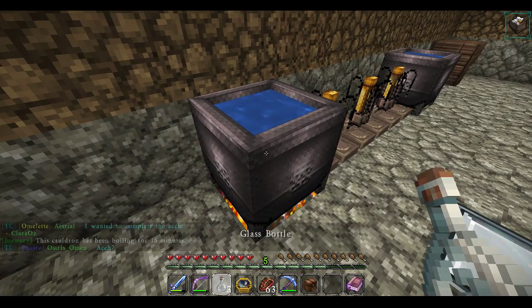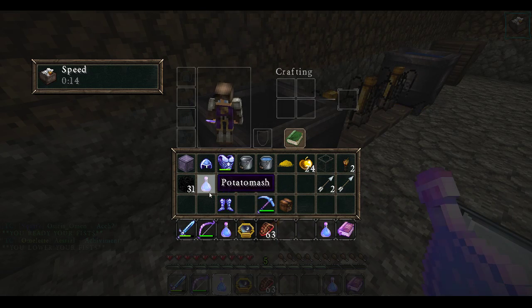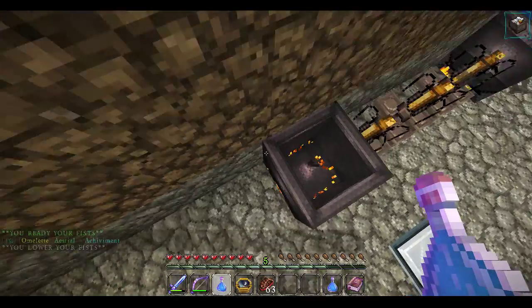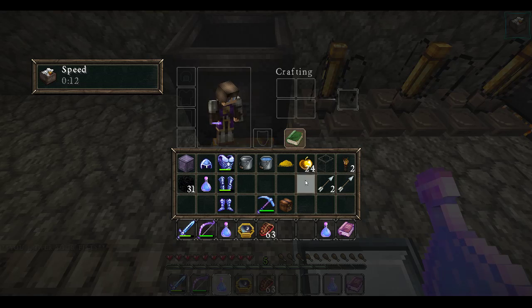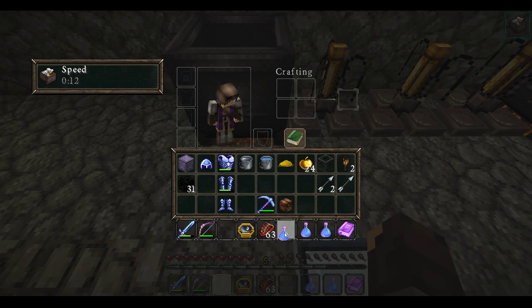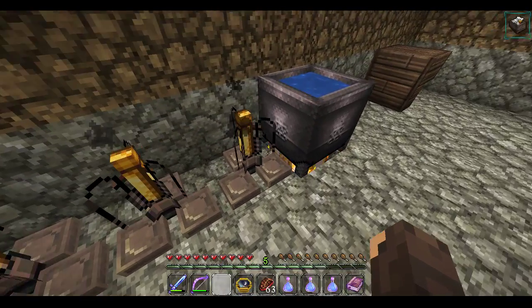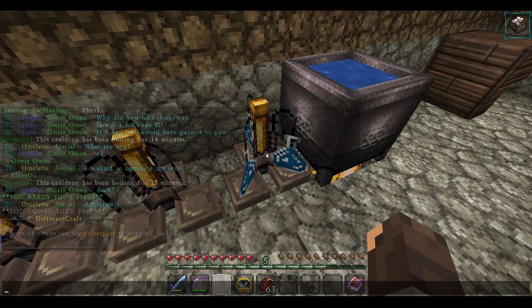Okay, so one, two, three — you'll be getting some good old bottles. There it is. So it'll be called potato mash. You take your potato mash and you put it inside here. Make sure that there's one glowstone dust — it acts kind of as a filter. You leave that in there for a bit.